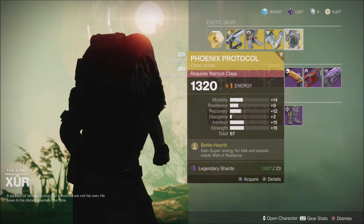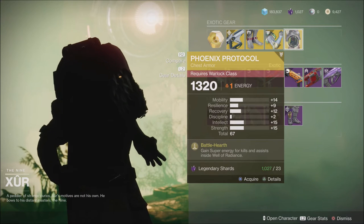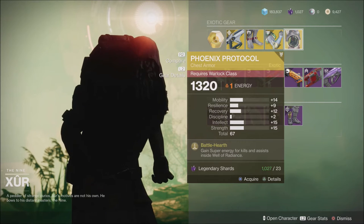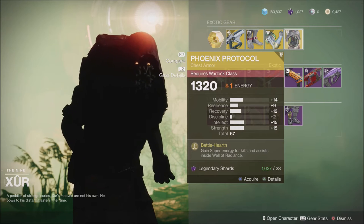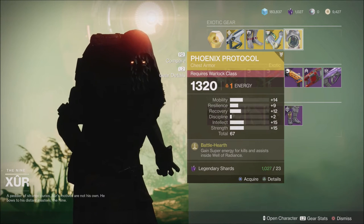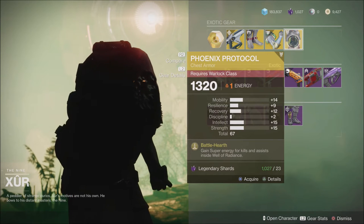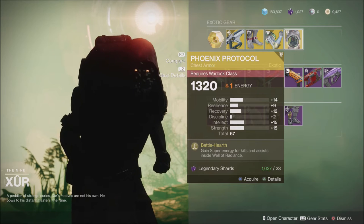Last but not least, we have the Phoenix Protocol. If you'd like to run a middle tree solar on your Warlock, this is an absolutely wonderful chest piece. I use mine all the time. The only thing I don't really like about this one is it's 15 strength, 15 intellect, and 14 mobility. This would have been a really great chest piece if it had more recovery and discipline for the way I run my build, but this might fit the way you'd like to run your build.